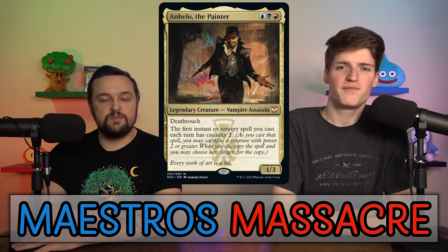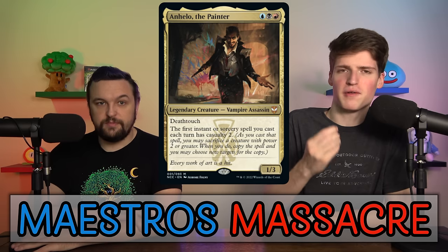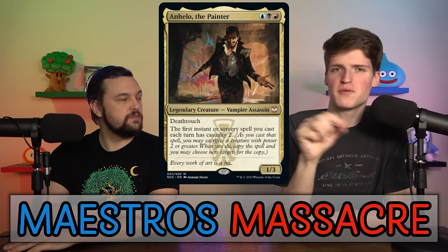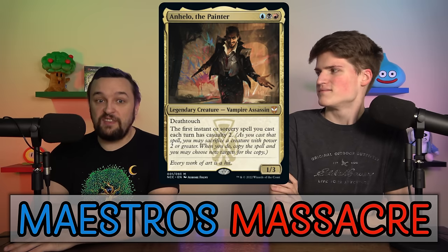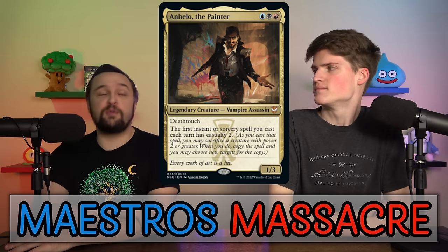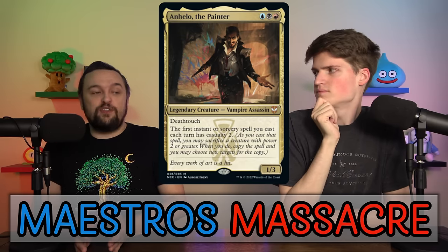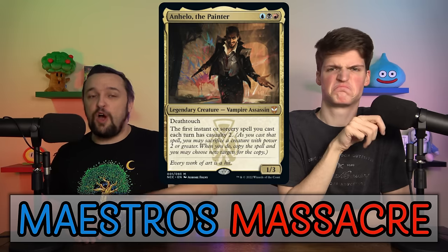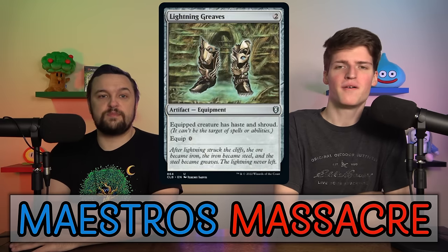Moving up to 20th place: Maestros Massacre, with Anhelo, the Painter in the command zone. It's $50 at release but you can buy it now for $31. The big problem: there are only 16 valid Casualty 2 options in the whole deck. When we built this deck for upgrades, we were very high on getting token-making instants and sorceries — you want to sacrifice one creature and get two, three, four, or five more creatures. This deck absolutely does not do that. It really fails at the actual Casualty side of things, which is the only text on Anhelo — you really have to get that right.